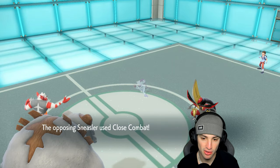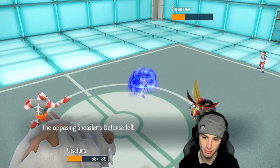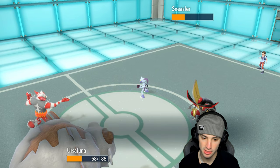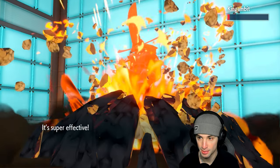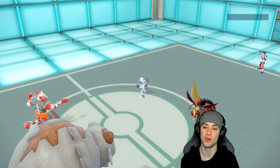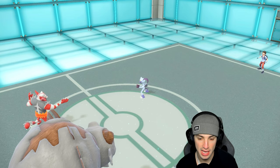Close Combat launches into Ursaluna — beautiful! Drop your defense stats, Earth Power hopefully KOs — stab, super effective, Life Orb — bye-bye King Gambit! Great call not minding the Defiant pop there. Now they've got to choose — I think they protect Sneasler since we've already seen that, or go for Follow Me. I'll Fake Out Electabuzz and double down.